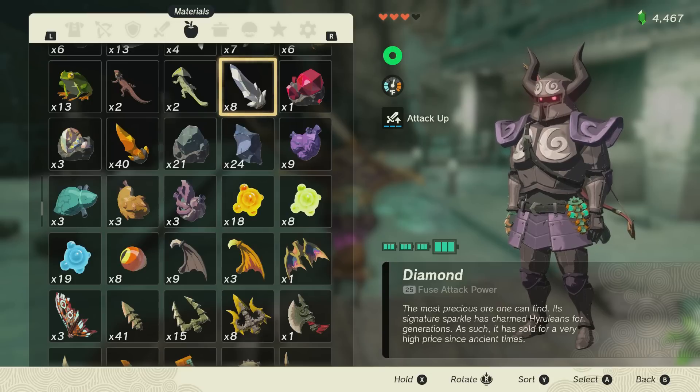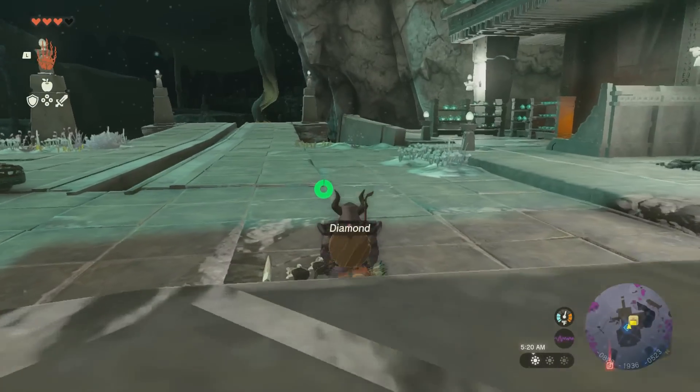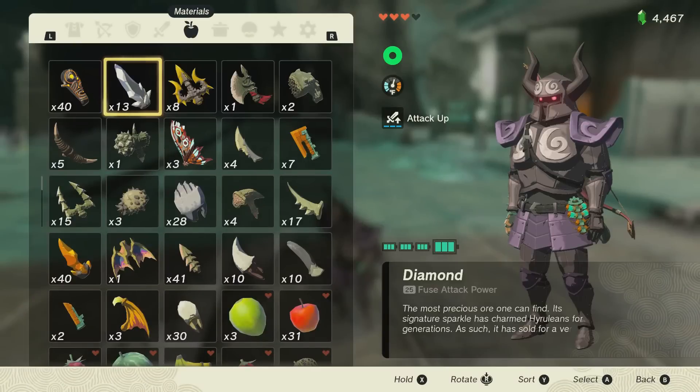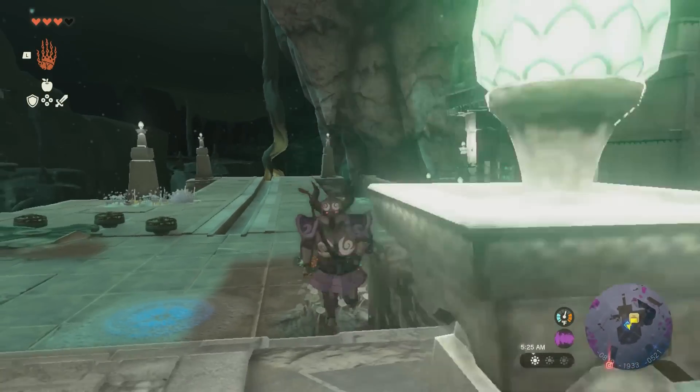I have eight diamonds in my inventory. I am going to duplicate them without losing a single thing — I'm going to hold all five, pick up the five diamonds, and now have 13 diamonds. Let me explain how this works.